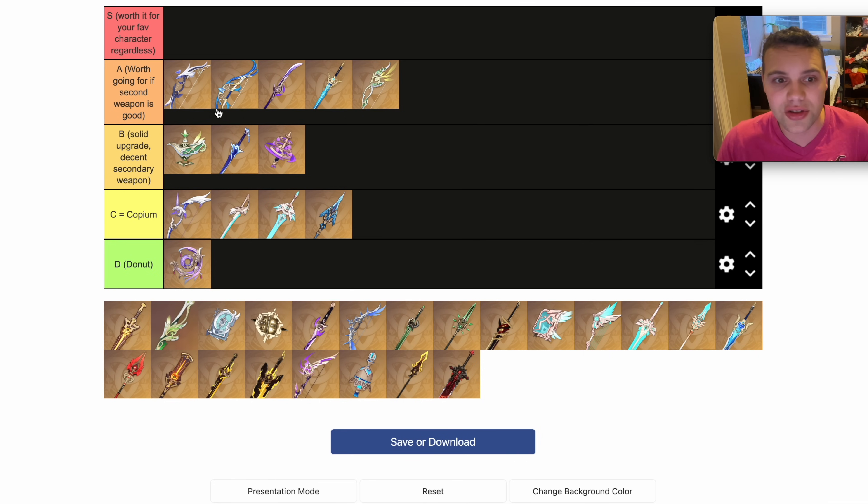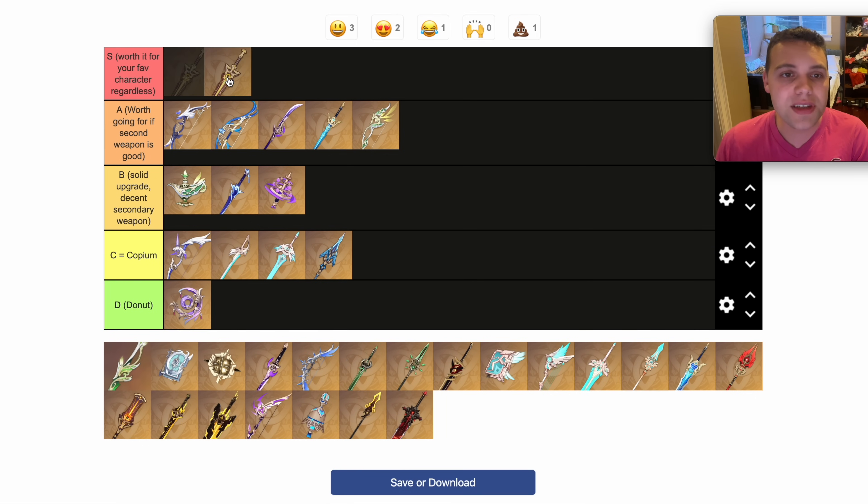This is for general guidance, not just my account. Hopefully talking through each weapon helps you learn how to distinguish what an S tier weapon is for your account, because your account is different than my account. Finally, the first S tier weapon: the Key of Khaj-Nisut.